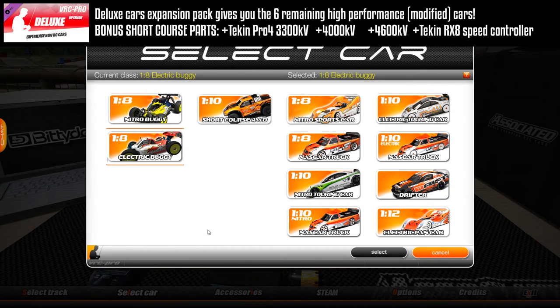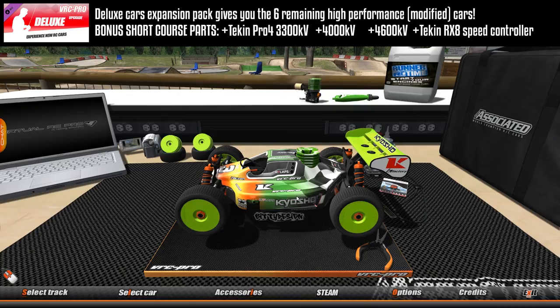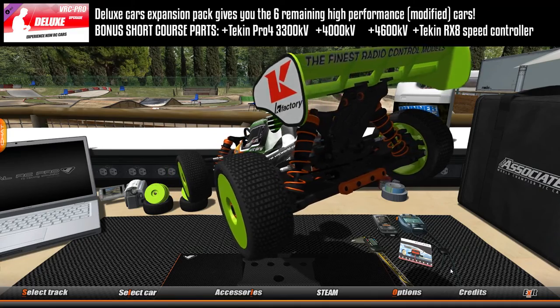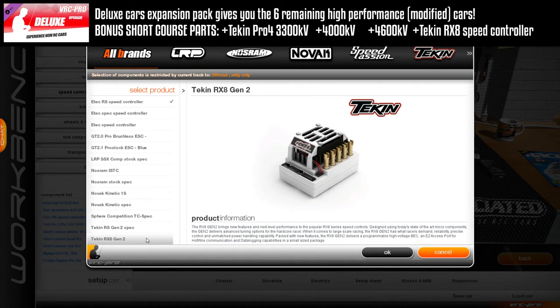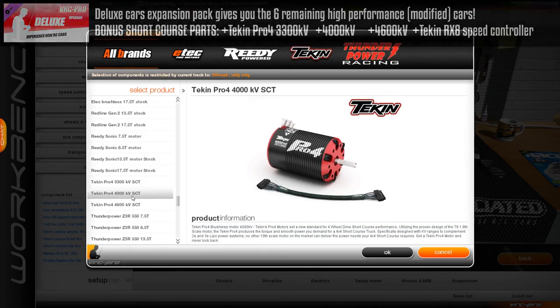Next up is the Deluxe Car Pack. This gives you six high-performance modified cars, so you're going to be able to go to the top of the vehicle, and from the modified parts, you'll be able to enter more events. You also get a couple of bonus parts for the short course truck — three different motors and the Tekken RX-8 speed controller.